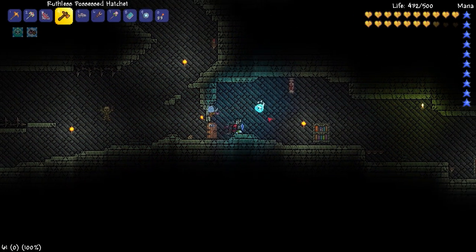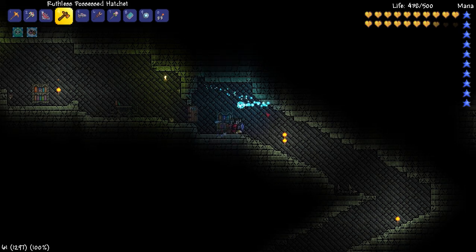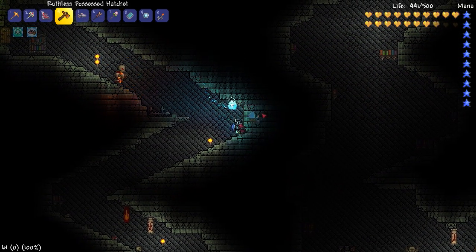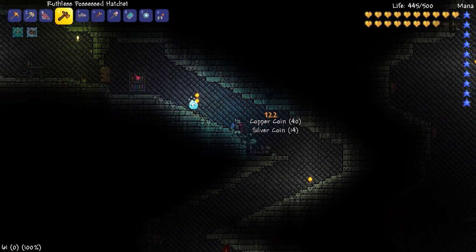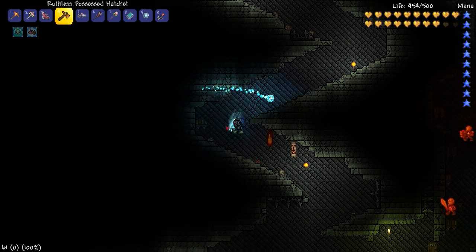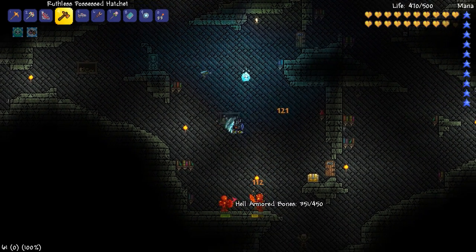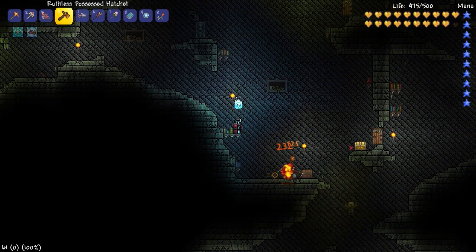Hello, dear elements. Welcome back once again for another Terraria gameplay. That's right, we're back in the dungeon trying to farm out the last piece we need for the Ankh Charm. That would be the bandage. We can actually get it from Rusty Armored Skeletons down here. We're going to try for it, hopefully with a little luck, so we may have a grind session, but we're almost home, I promise you.